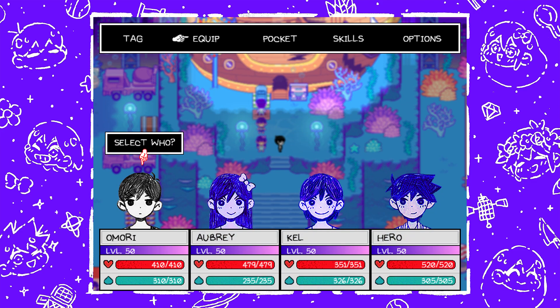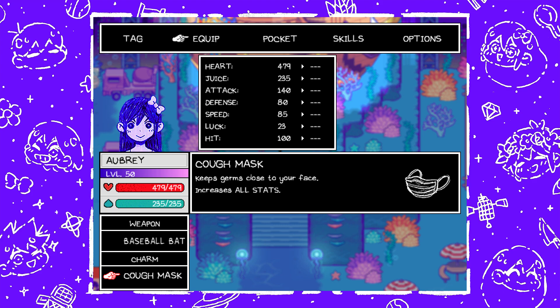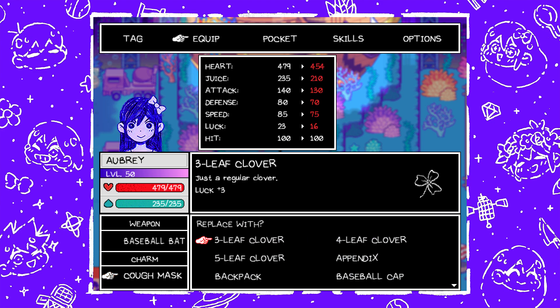Next is Cough Mask, which I believe I have Aubrey wearing. Keeps germs close to your face — increases all stats. Kind of interesting that this is shown as like an ultimate piece of equipment. This is found from an Abbey Tentacle at Pyrefly Forest — this literally is one of the best items you can wear. Look at how much it increases Aubrey's stats just by wearing it. Not bad.